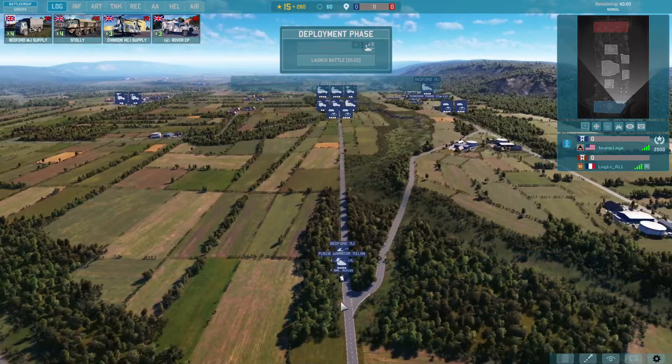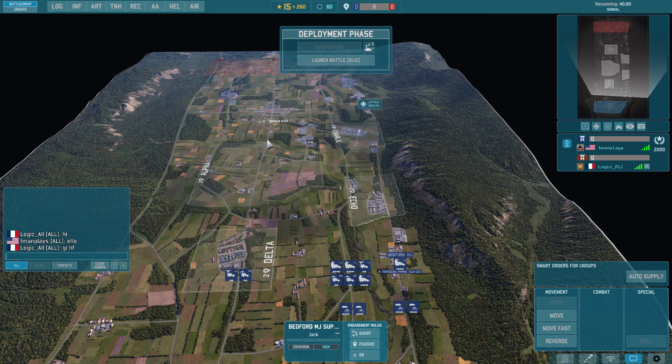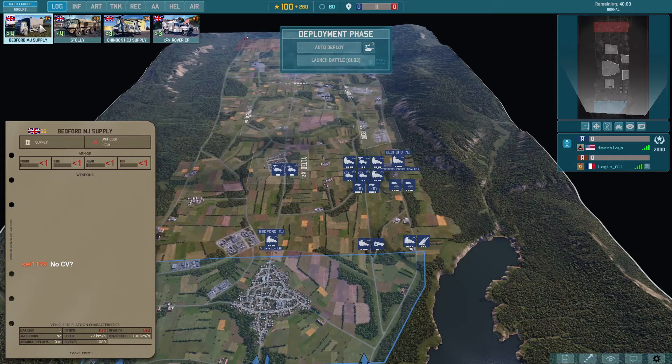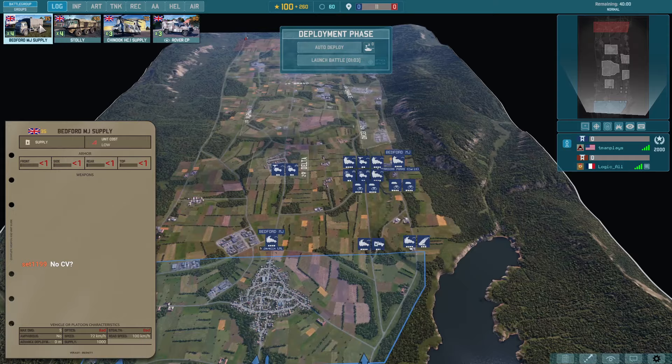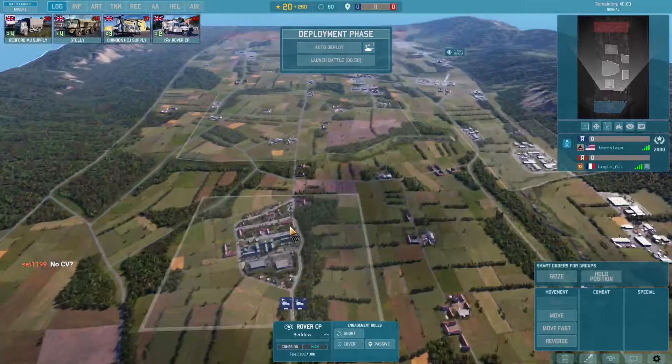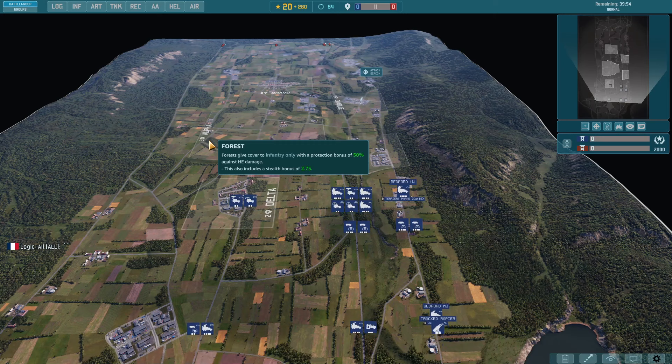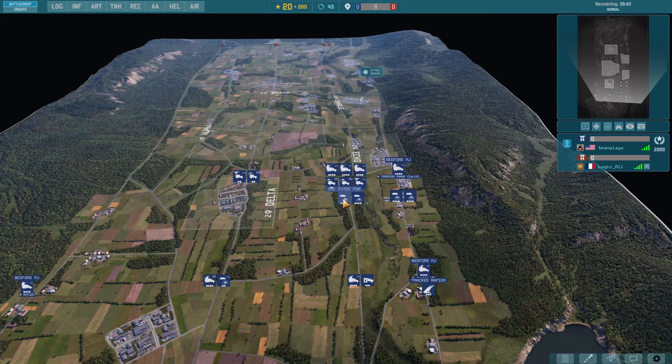And a supply — what do you need, Captain? Well, I'm curious to see how this goes. It's either going to go very well or very bad. No CVs — we'll just delete the Warrior since he's not going to be too useful at the start. We'll go ahead and just do one command. Thanks for the call out, appreciate that. I seem to be forgetting my CVs a lot lately, so thanks for that.